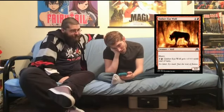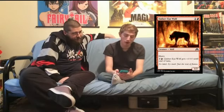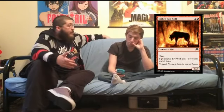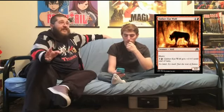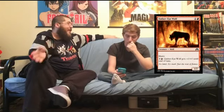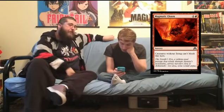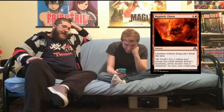Ember Eye Wolf — two mana 1/2 haste. Pay two to give it plus two plus zero — basically fire breathing. As a two-drop with haste you could do worse; it can trade with anything. I'd probably play a couple. Magmatic Chasm — two mana sorcery, creatures without flying can't block this turn. Boring, okay I guess.